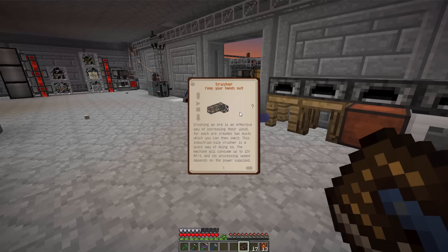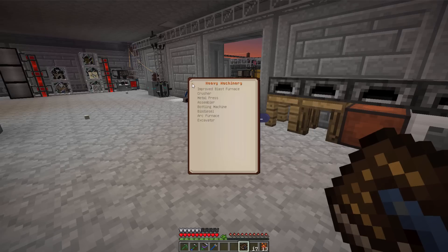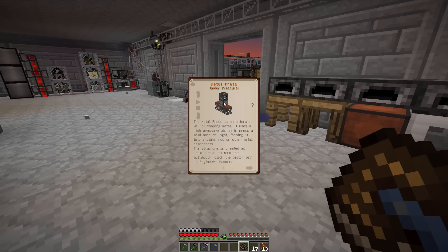I might build it sometime just because it looks cool. Look what it looks like when it's done — that's sweet, so maybe we'll build one for fun. The Metal Press — we're going to make this one because it'll make us gears faster than going through Tinkers. So we're going to make that one as well.